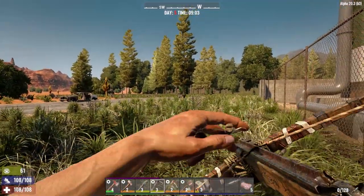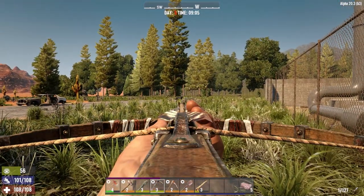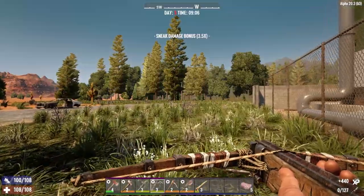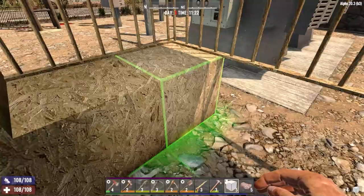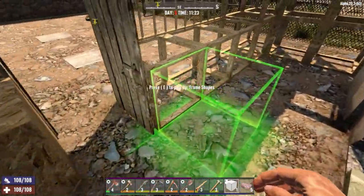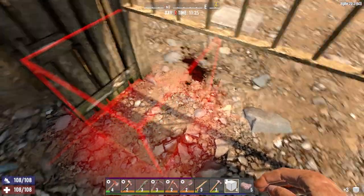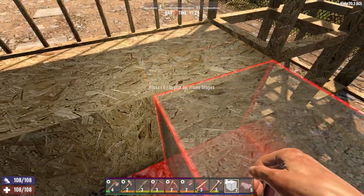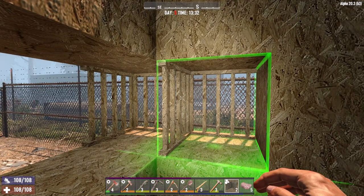I've actually got a half decent crossbow now. If we get a sneak shot on it — there you go, should kill it in one. It's so much better than the bow. Just swapping these ones around as well for cubes, and there we go — the corner piece over there.